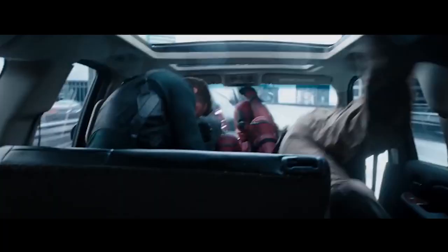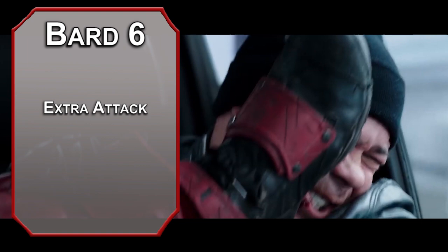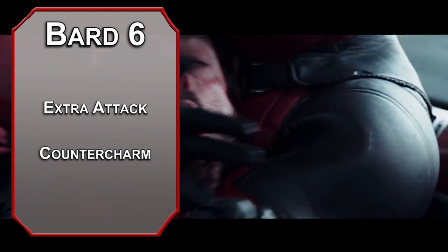Sixth level alumni of the College of Swords get an extra attack, so you can attack twice with an action and then use your offhand weapon as a bonus action — dual wielding is kinda weird. You also get Counter Charm, which lets you give advantage to allies within 30 feet of you on saves against being frightened or charmed.